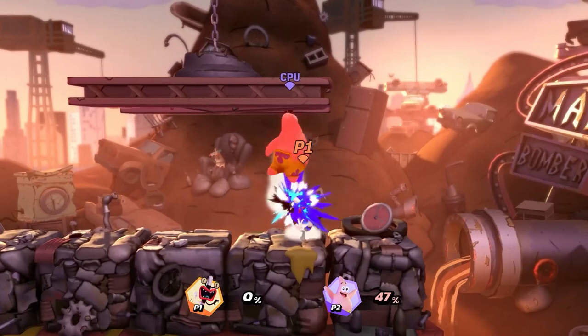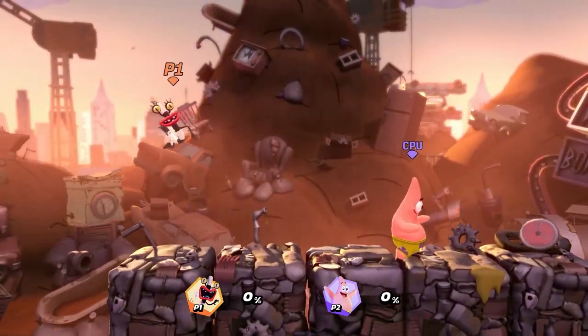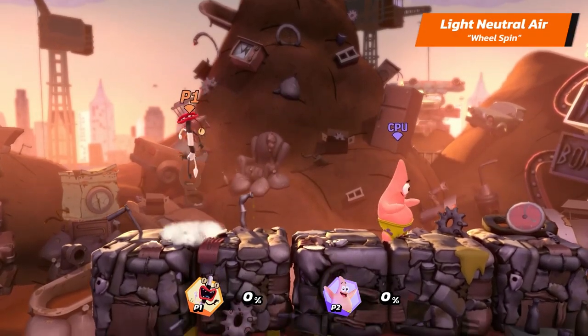And now let's talk about Oblina's air light attacks. Oblina's light neutral air is Wheel Spin.